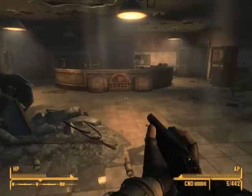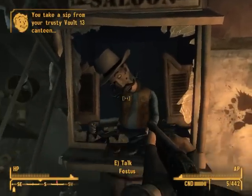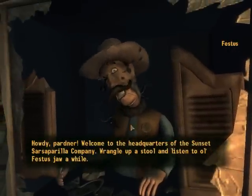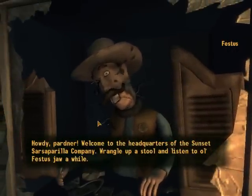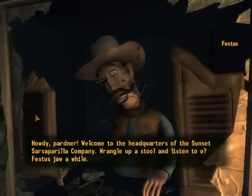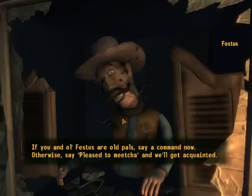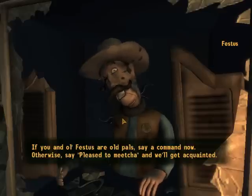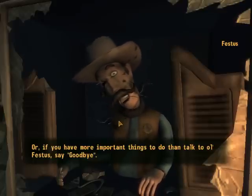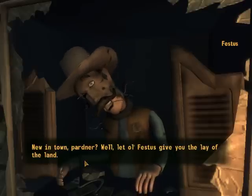Build mass with sass — Sunset Sarsaparilla. Look at this — Festus. 'Howdy partner, welcome to the headquarters of the Sunset Sarsaparilla.' Then all you gotta do is talk to him a little. 'Pull up a stool and listen to old Festus jaw a while. If you and old Festus are old pals say a command now, otherwise say pleased to meet you and we'll get acquainted, or if you have more important things to do than talk to old Festus, say goodbye.'